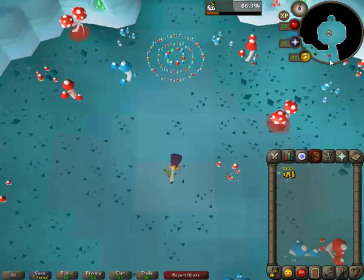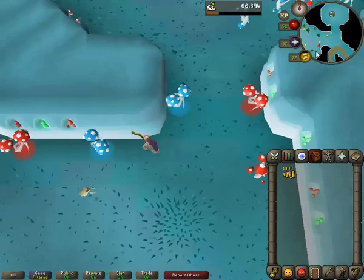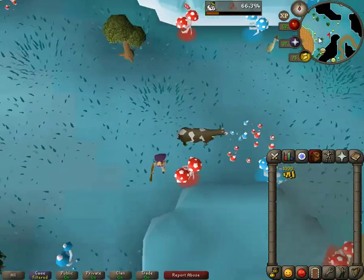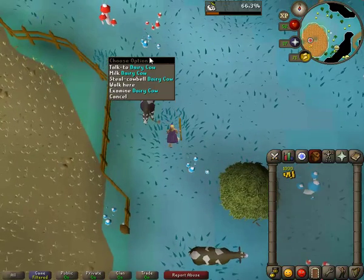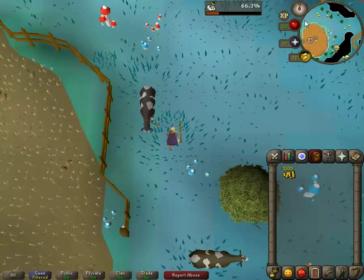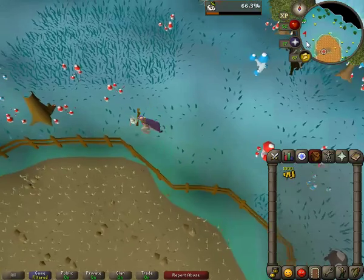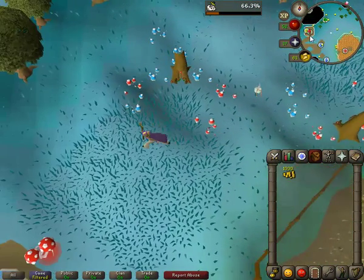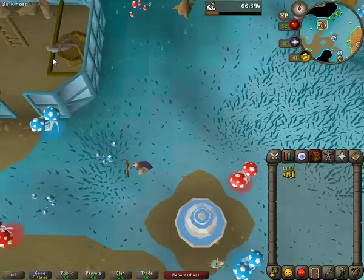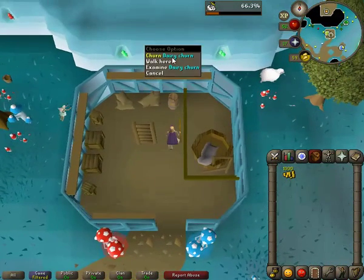Come down here and I'll show you. You have a milking cow right here, and then over here, the windmill. You can do flour here too, which is also a good place for your flour. You have your dairy churn here as well.